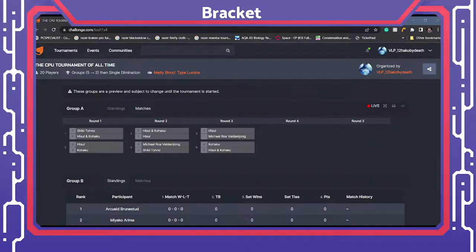Hello everybody and welcome back to another video. Today I have something very special for you. Today is the first ever episode of the CPU Tournament Series and we're starting off in Melty Blood Type Lumina. We're going to be putting up these level 5 CPUs up against each other and seeing who is the best level 5 CPU in this game. I'm going to be on for all of it, and with that said let's take a look at the bracket, shall we?